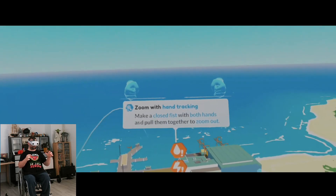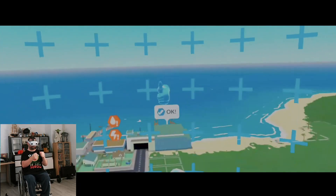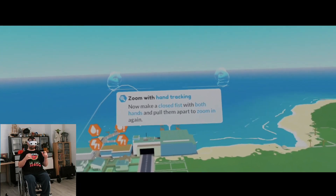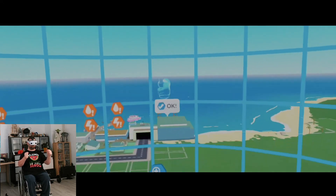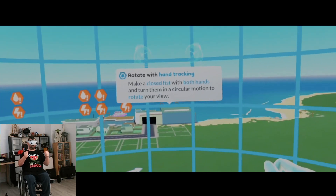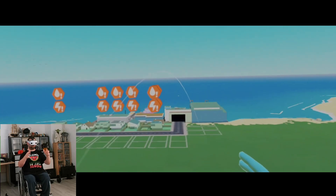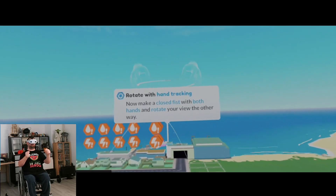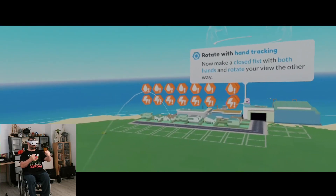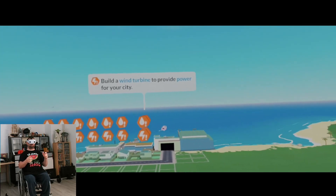When you switch to hand controls the game begins a new tutorial that tells you how you use your hands to navigate in the game. You make a fist with your dominant hand to move around. You make a fist with both hands to zoom in and out by moving them closer or further from each other. And you rotate by making a fist with both hands and making a rotate movement. It was sometimes difficult for the game to understand if I wanted to zoom or rotate, but it didn't get to a point where it was an annoyance for me.